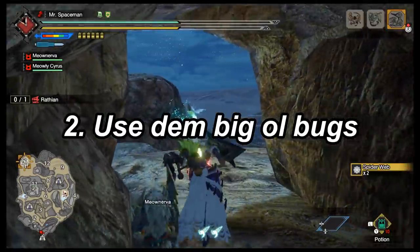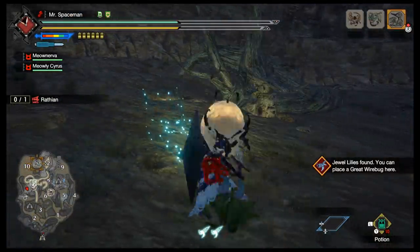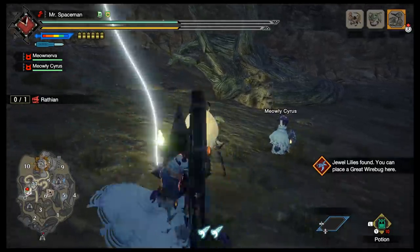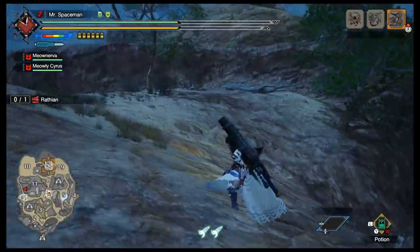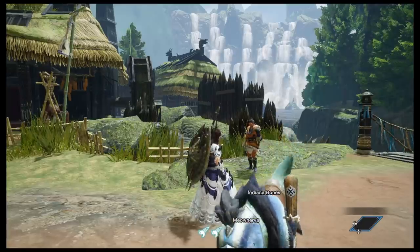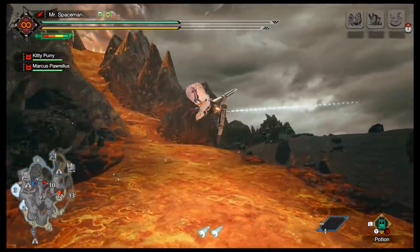Tip number two: use the great wire bugs. Wherever you see some unoccupied lily spots, you can permanently place a great wire bug on the map, which helps you zip and zap all across the map. Talk to the guy in the village wearing the unique gear whenever he has a speech bubble and he'll give you quests and side quests to get more.